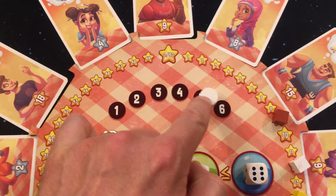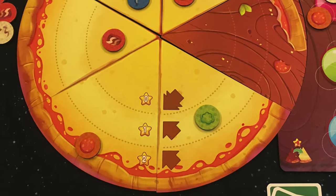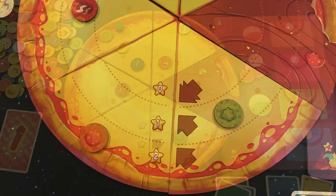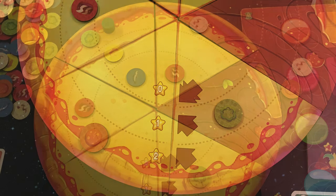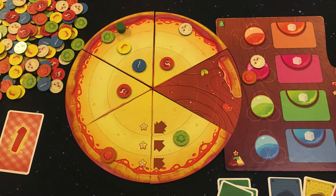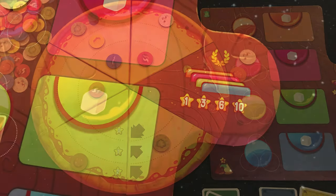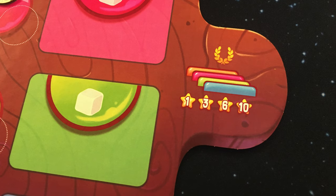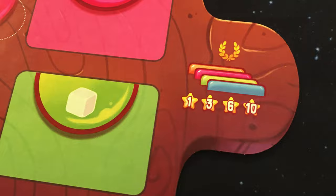After six rounds are played, final scoring happens. Ingredients placed on unserved slices of pizza will be worth points depending on the zone they are located on: two points for the outer zone, one point for the middle zone, and no points for the inner zone. Each player will look at their ingredient slots on the side of their player boards. If there is one empty slot, they will score one point; two empty slots will score three points; three empty slots will score six points; and all four empty slots will score ten extra points.